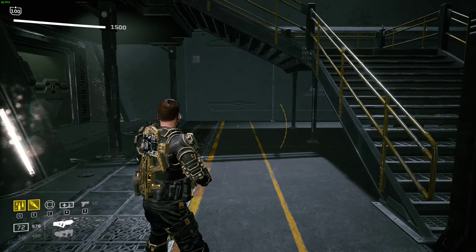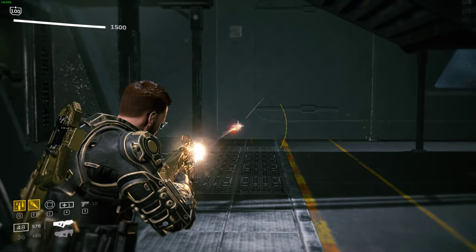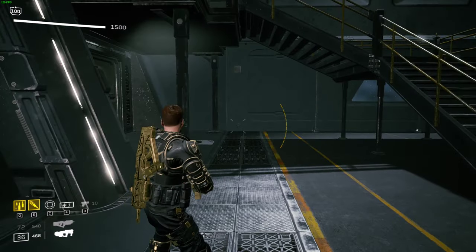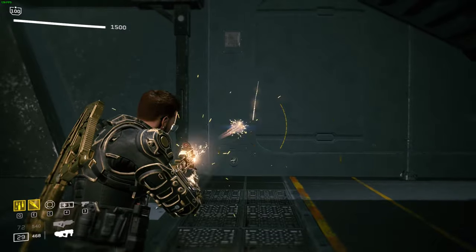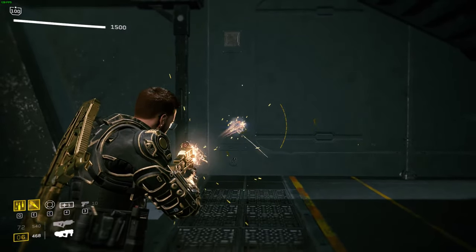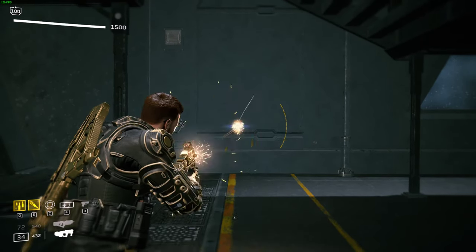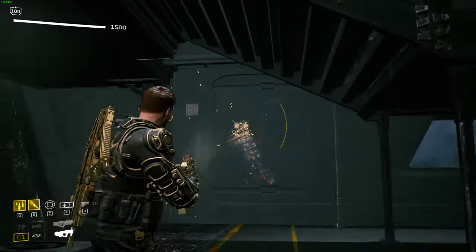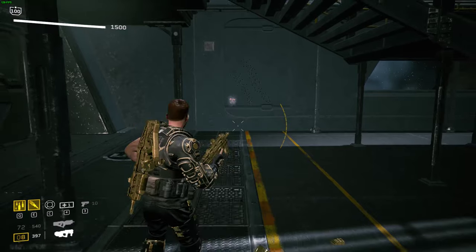I'll give a quick demonstration. This is the Astra — if you can't absolutely drill heads with that, I don't know what to say. With the shotgun too, as long as you tap fire, this thing just absolutely drills a hole. If you hold down the trigger, it goes a little off the rails, but if you just tap fire, it's super easy to control.